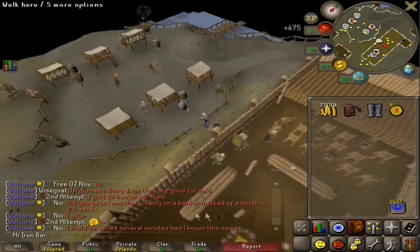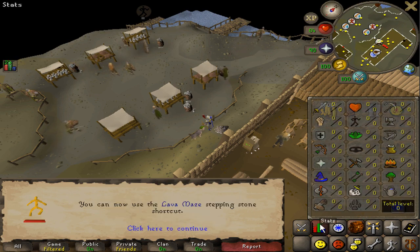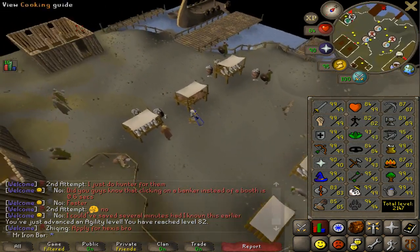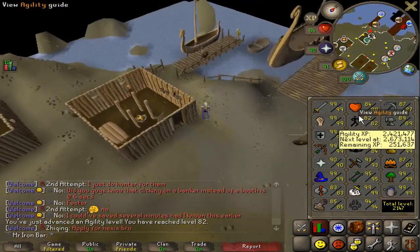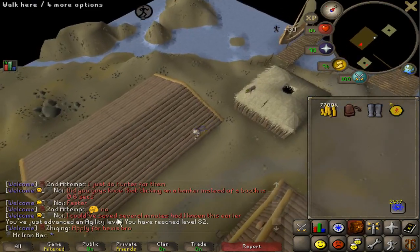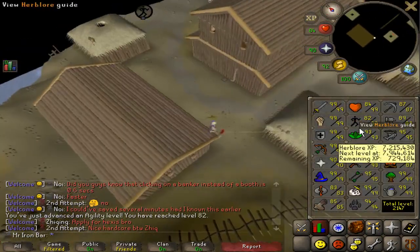It's been a little bit since the last agility level, but these stamina pots are necessary for my raids and they keep me with some consistent agility XP. 82 agility — pretty nice. I wouldn't expect my agility to go up much, given it was in the low 70s for the longest time. 250k to 83 depending on how much raids I do — 83 agility maybe soon.